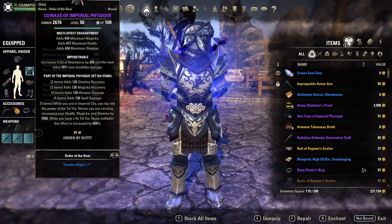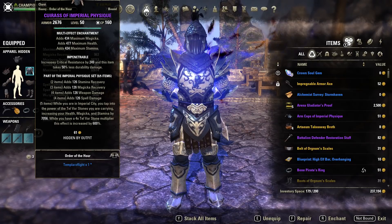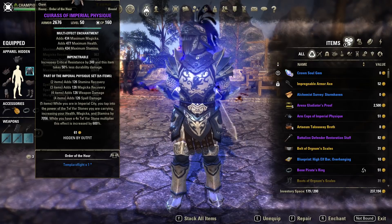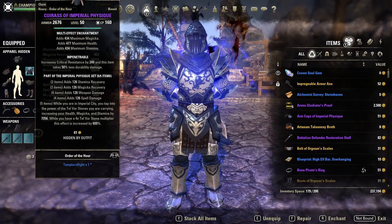If you do the grind properly you can make around 15,000 Telvar stones every 2-3 minutes by killing a boss. Worst case scenario you kill a boss with only 2 districts and get several thousand Telvar stones. You kind of have to carry 10,000 Telvar stones in Imperial City anyway if you want to grind them for the 4x multiplier, so you might as well use this set.